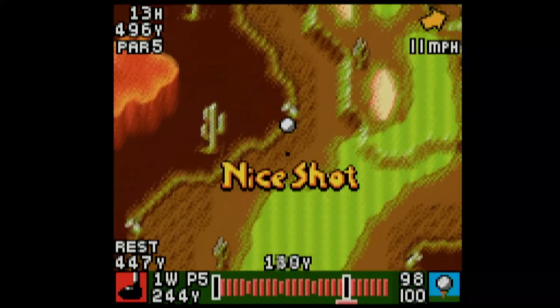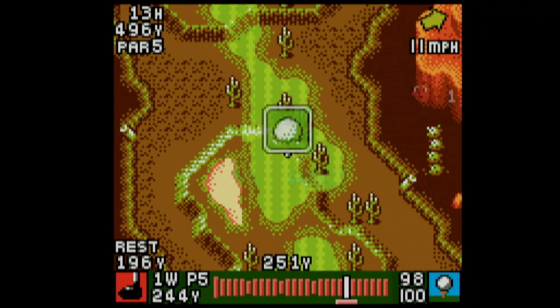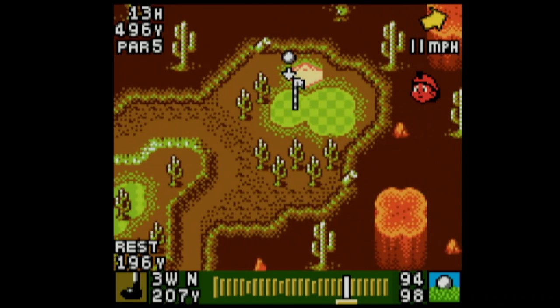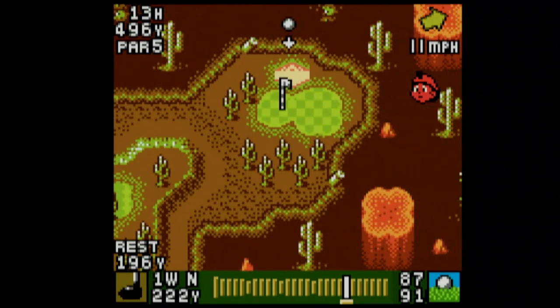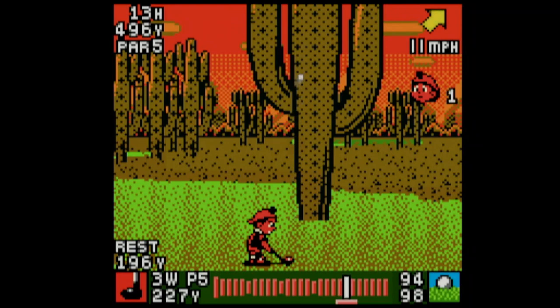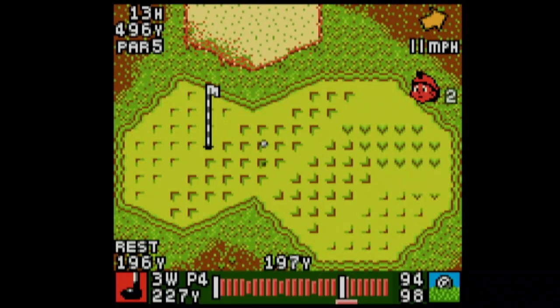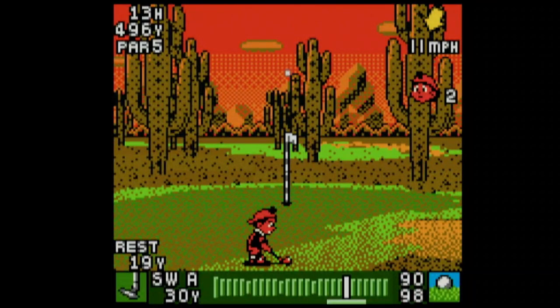That's a good power shot. I might stop leveling up shot height so I can get better shots — I prefer the ball a little higher. I have a feeling it's going to hit the cactus, so I'm going to use a power shot. It didn't hit the cactus but I had the right idea — I overshot it, but if I hadn't used the power shot I wouldn't have made the green, so I had the right idea.